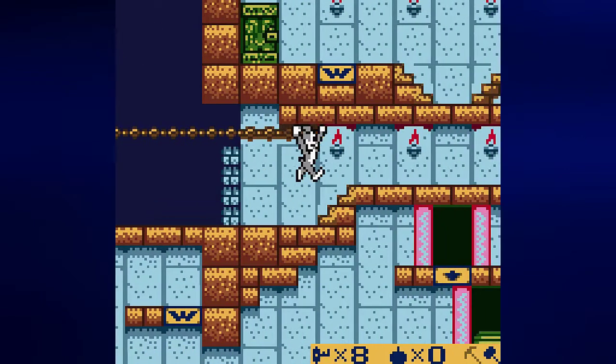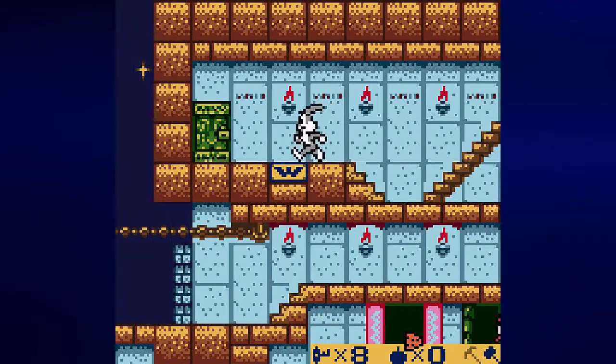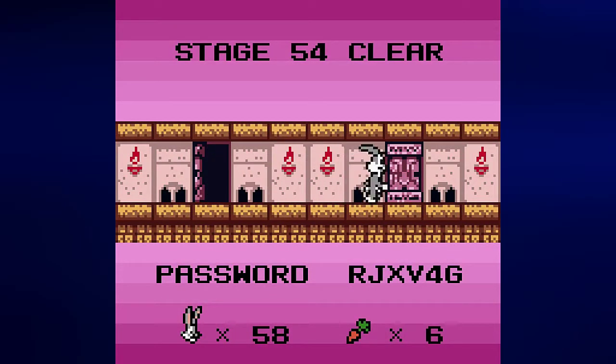All that's really left to do is to go up and take the exit. Stage 54 is clear. Password is RJXV4G.